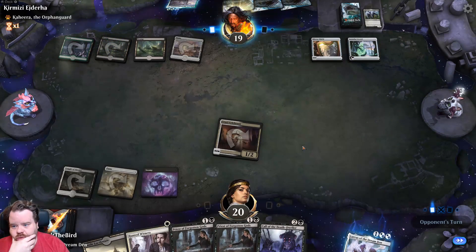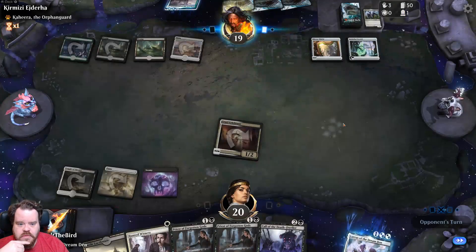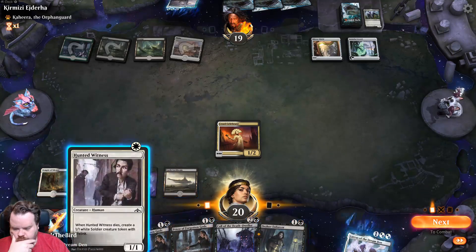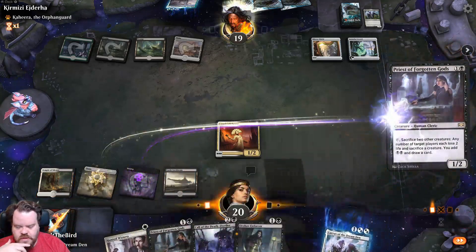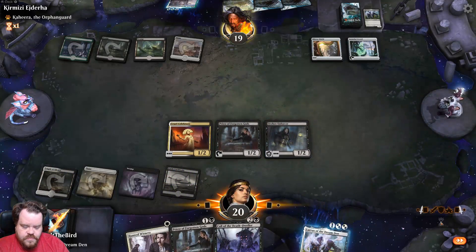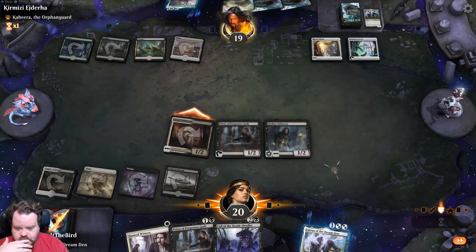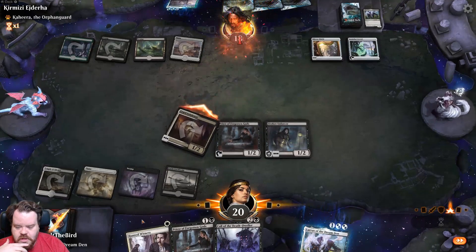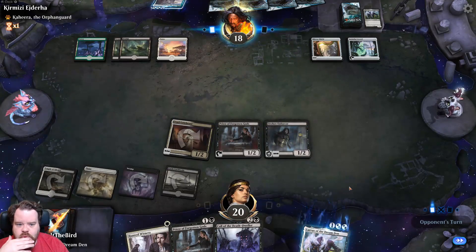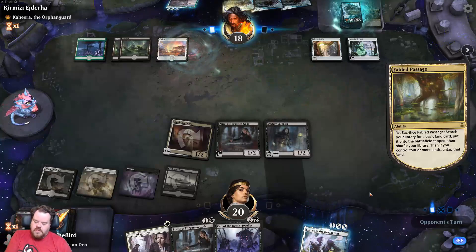Okay, they got something for two I guess. I wonder if they're actually playing white. Let's just do these things. I really wish I'd get another cruel celebrant — that would be really good. Next turn I could just play this and use priest of forgotten gods to make that happen. Fabled Passage — they are actually playing white; I just noticed they played two plains.